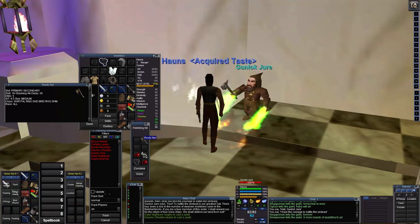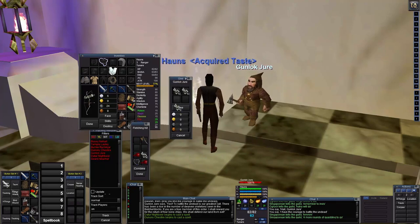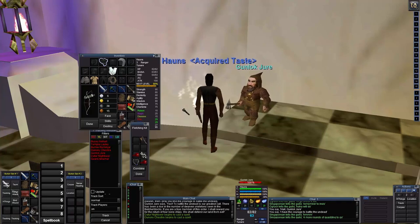The rusty weapon is 5 damage over 34 delay — we can probably sharpen it to make it better. We have two more turn-ins remaining, which should get us to about 99%. After the next turn-in, we leveled — we are now level four! That is awesome. We did not get an item reward for that particular turn-in, but leveling up is the real prize.